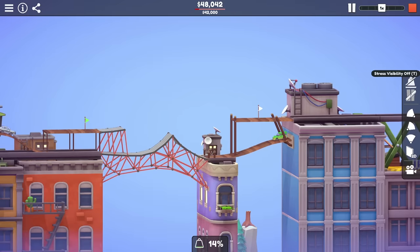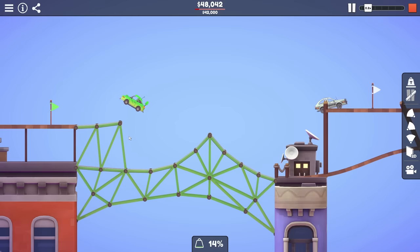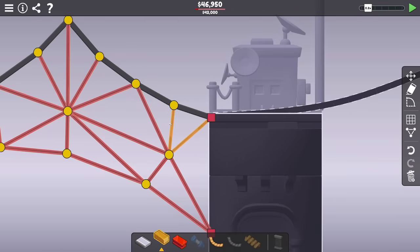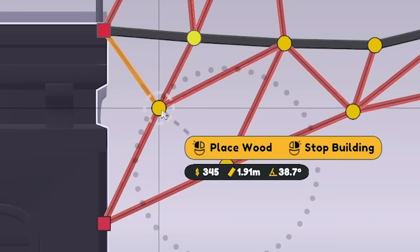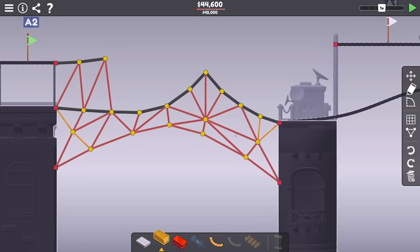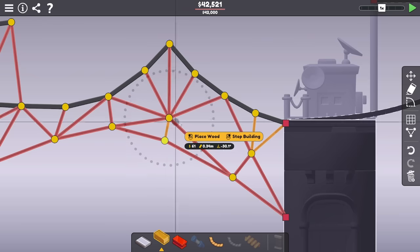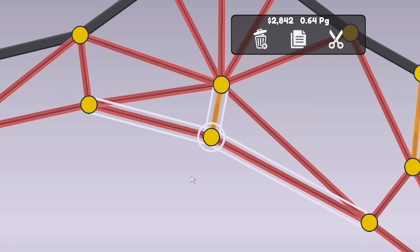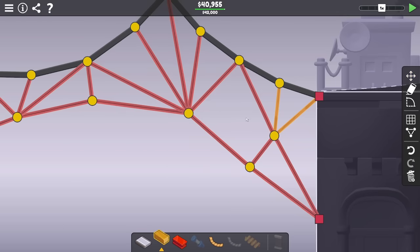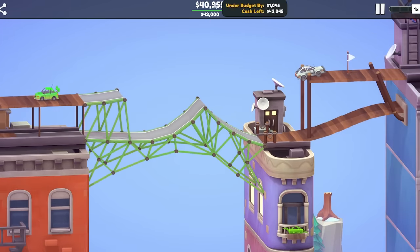Good news is this works, bad news is we are well over budget. What I basically need to do is get rid of any steel I can. When this lands it is quite an impact. I'm pretty sure these two could be wood. That one could probably be wood too. I've still got quite a lot to save - over two grand. I can probably get rid of that completely. I can probably make that wood in there - we're so close to being under budget. Oh yeah, it's fine. Do I even need that? That's well under budget. We got a square there which means movement, but it seems to be fine.